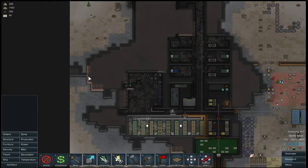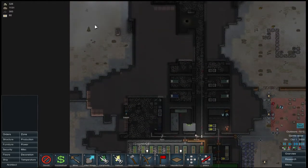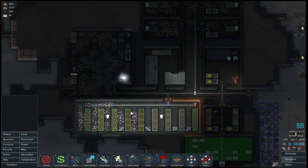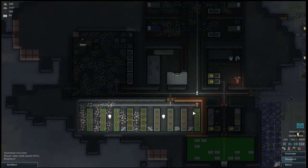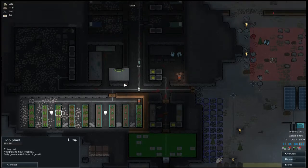I kind of like this having this stop here — so if I see enemies down here, I know which way they're going to go. So I kind of like that being there. Now we're growing — nice! It's 21 degrees, very nice. So we'll finally get some food in here. Our brewing research is coming eventually.